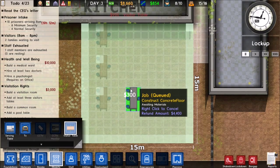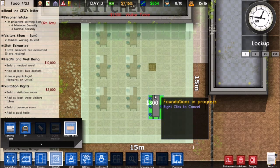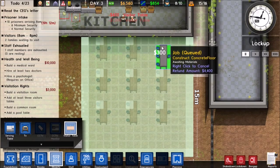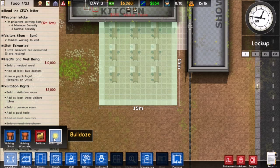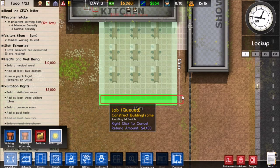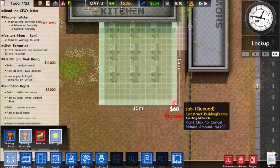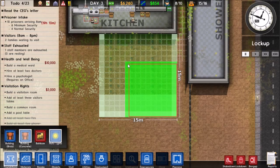We can make that actually shorter though. Let's make it shorter. It's going to be a pretty small visitation area but it'll work — it'll definitely work.